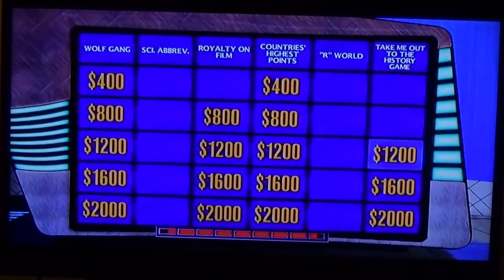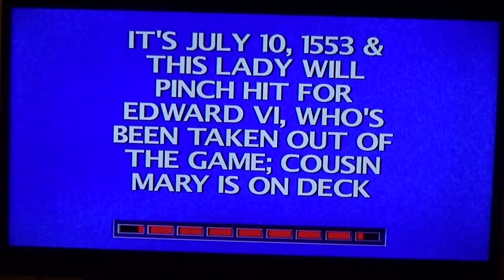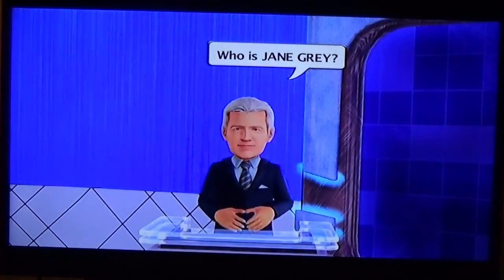Player two, you start us off. It's July 10th, 1553, and this lady will pinch hit for Edward the Sixth, who's been taken out of the game — cousin Mary is on deck. Here's what we wanted: Jane Grey. Who is Jane Grey? Okay.